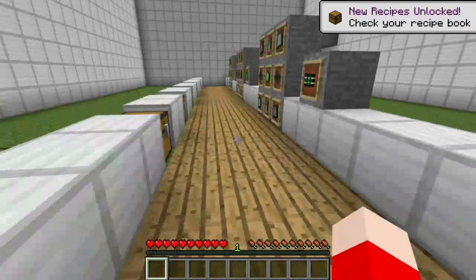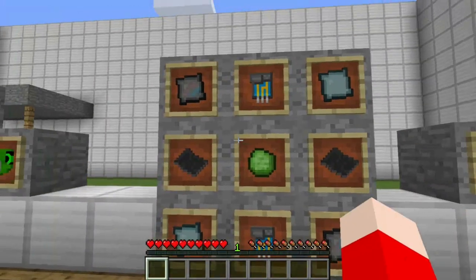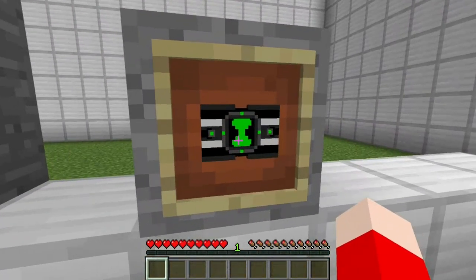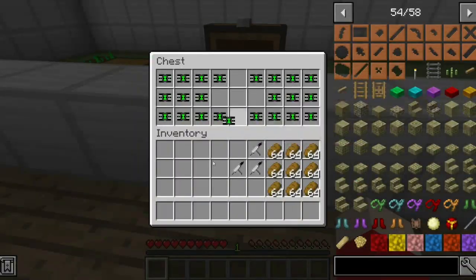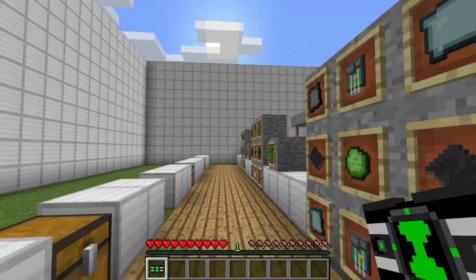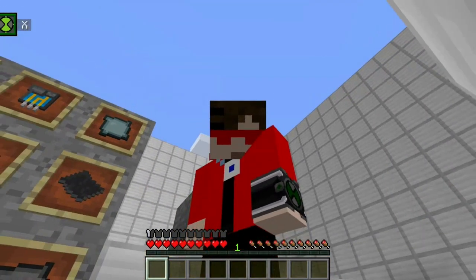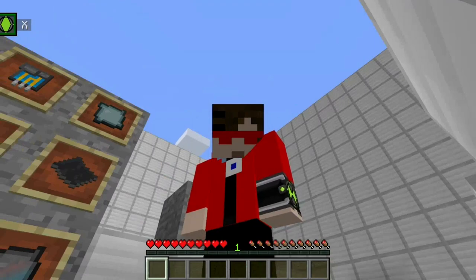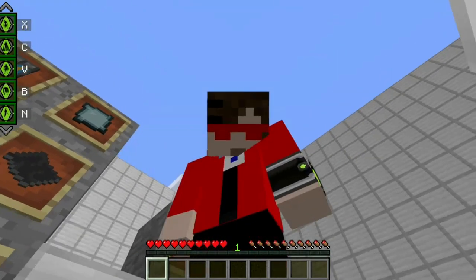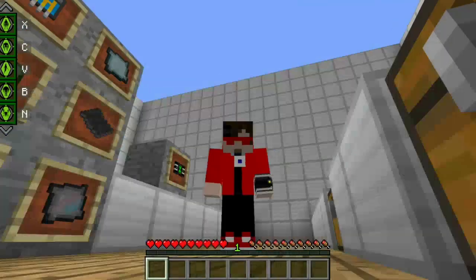First thing we have is the Proto Omnitrix, crafted using this recipe. Whilst this is a good Omnitrix, I hate using it — you'll see why, there's a reason why there's a bunch in here. Basically what you want to do is right-click and equip it, and now it's actually on your wrist. Once it's activated it'll make a noise, and then you can press it down to select your aliens. You shift and scroll to go between each alien.